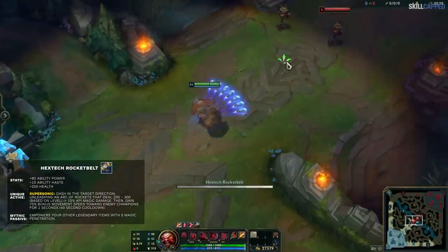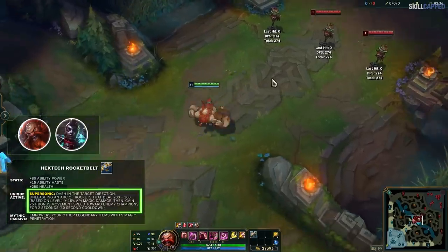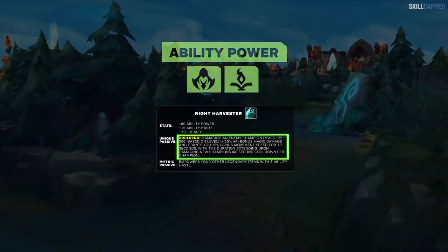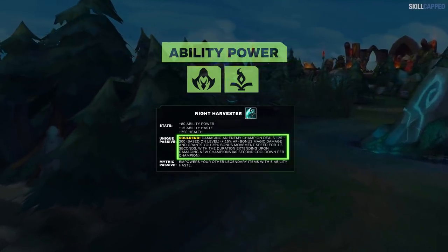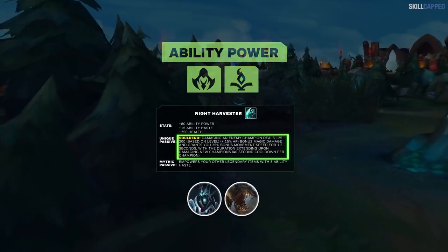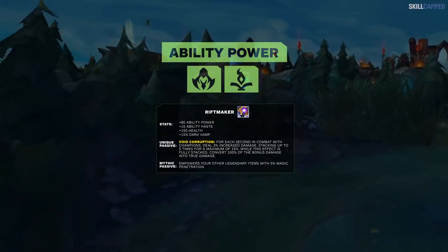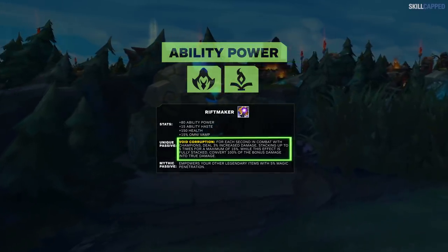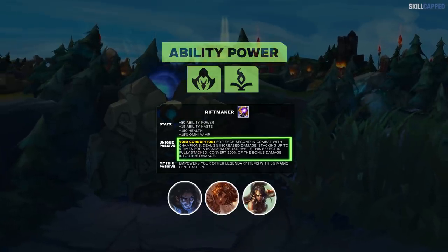While all of those are great items, the other AP mythics synergize much better with jungler kits. First up is Hextech Rocketbelt — it's the old Protobelt but gives you a burst of movement speed towards enemy champions, which is insane for champions like Ekko or Gragas who want more tools to close the gap. Next is Night Harvester, which gives health, AP, and Ability Haste — hitting an enemy champion deals an extra burst of damage and movement speed, with a cooldown per enemy champion. Karthus and Fiddlesticks will love this. Lastly, there's Riftmaker, giving health, AP, Ability Haste, and Omnivamp — for each second in combat, you deal 3% more damage, and at max stacks (5), all that extra damage becomes true damage. Champions like Sylas, Nidalee, or Taliyah who love drawn-out fights might really like this item.